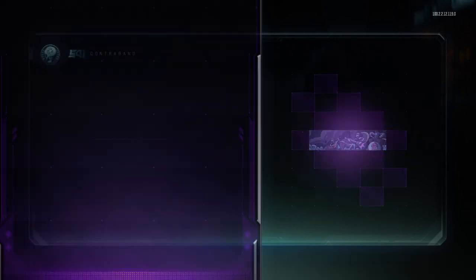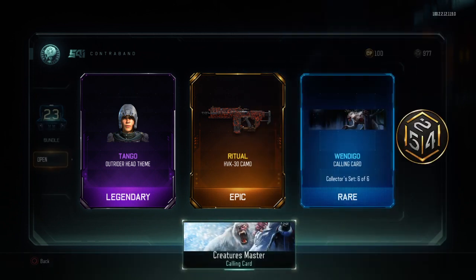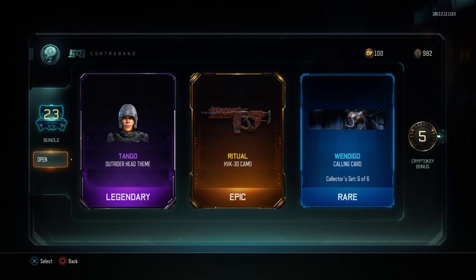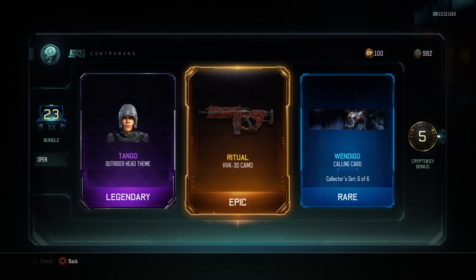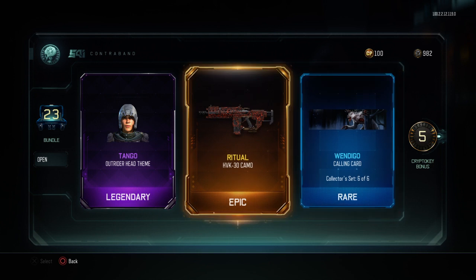We almost have a thousand crypto keys. It's the Wendigo — oh no. I hate Wendigos, they're bad. You never want to meet one of those, they will eat your face.